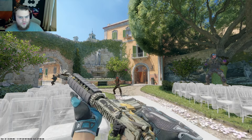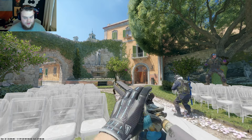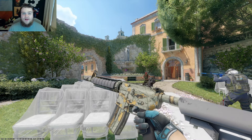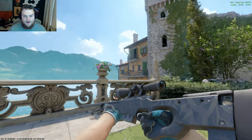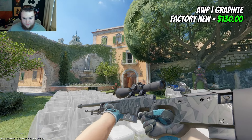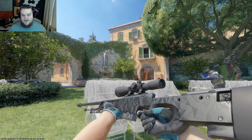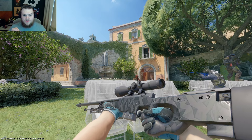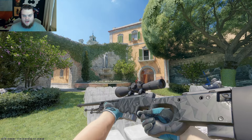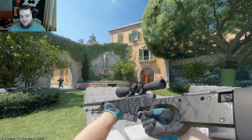In a 5K loadout where you want something OG, you never see this M4A4 used in-game — even by pros — so I think this has to be in consideration as an OG class pickup. The AWP might be a surprise pick: I went for the Graphite at $130 Factory New, from 2013 or 2014, one of the oldest AWP skins in the game. It has great potential for stickers — a blue that matches the Superconductors on the scope, and a blackish-gray that pairs with the rest of the glove. It's a really nice base.